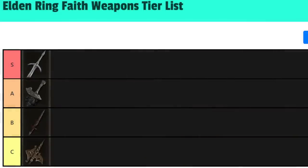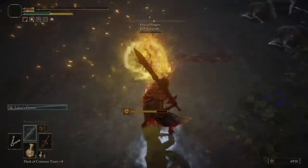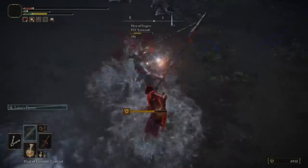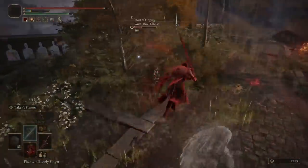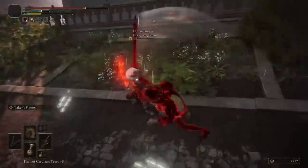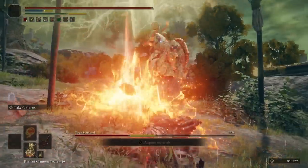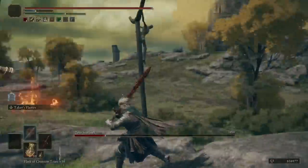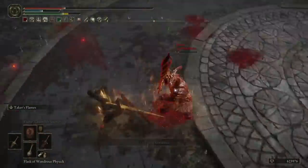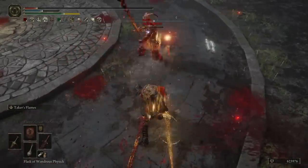Another S tier pick is, of course, the Blasphemous Blade. To keep it simple and short, this is just a really effective overloaded weapon. Its AR is great, it's got a greatsword moveset, incredible visual design, an Ash of War that is just ridiculous for both PvE and PvP, and a built-in lifesteal effect when you deal damage or land killing blows. It works in so many builds, even if it's just on your back to get that lifesteal or killing blow mechanic. Its raw damage is nuts, thanks to the fact that you can buff it up with physical and fire. One of the best weapons in the game, hands down.